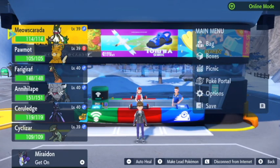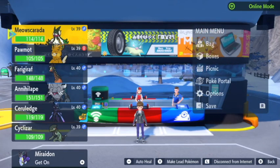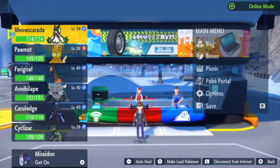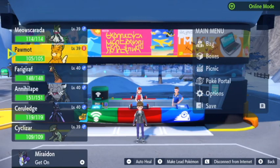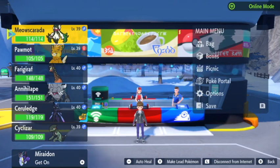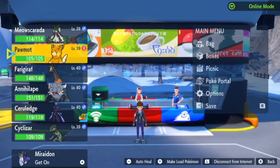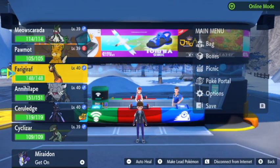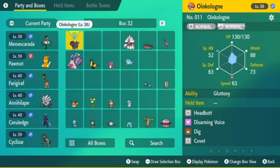Hey guys, welcome back for some more Pokémon Violet. It's been a little bit. I have done some things off screen — evolved a lot of Pokémon, my Pokédex is looking pretty full. This is the squad we're going to be taking to the Ghost gym and probably to the Psychic gym as well. We got a lot of dark and fighting types and normal types.